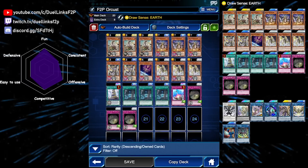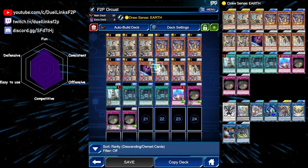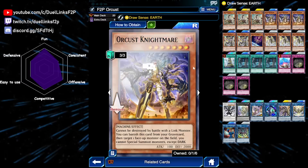So let's go through the cards one by one. First off we have our main starter, Scrap Recycler. This card is absolutely free to obtain, which is very nice for this deck. When it is normal or special summoned, you can send a Machine monster from your deck to your graveyard. It has a second effect that we will never use. Because all of our main deck Orcust monsters have graveyard effects, this basically kickstarts our combo using only a single normal summon.